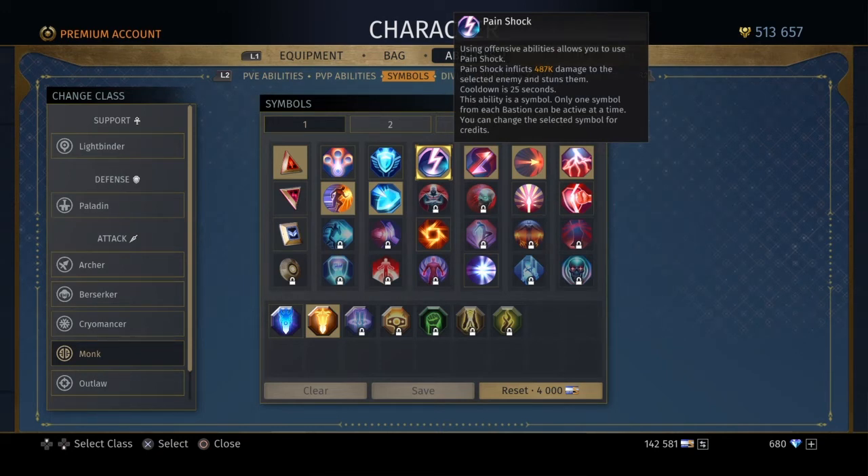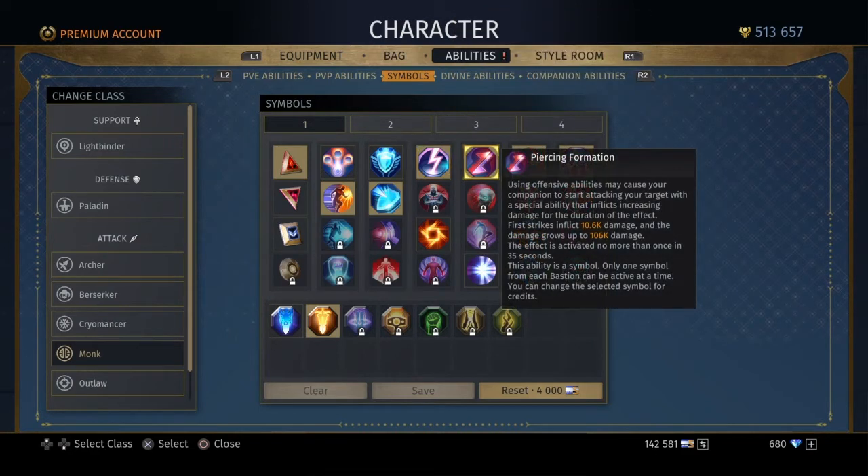Pain Shock is also good damage — it usually hits over a million and I've never seen it hit under a million. It also stuns targets that are not bosses: elite mobs, any mobs under that, it will stun them. It does some pretty good damage, it's instant, and it's quick and out of the way.